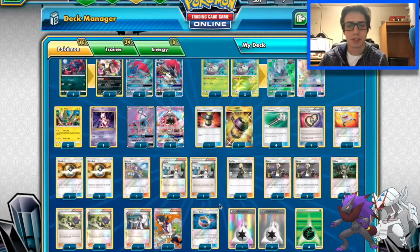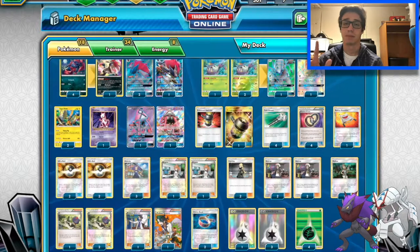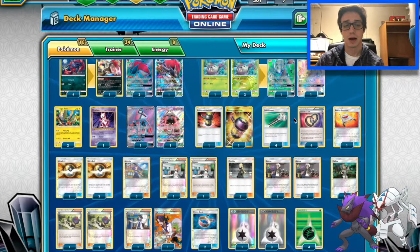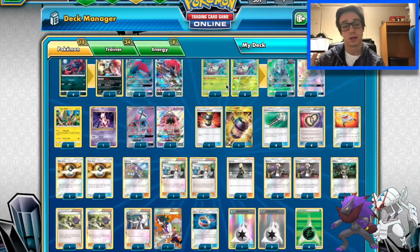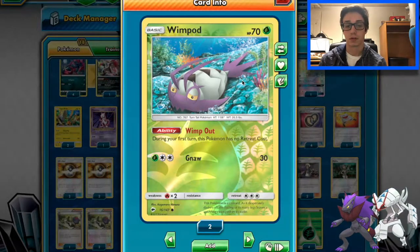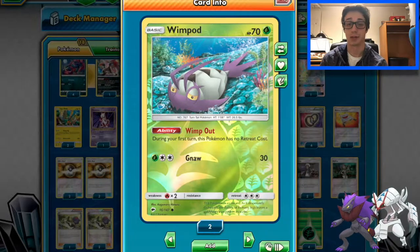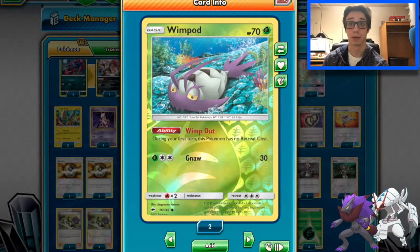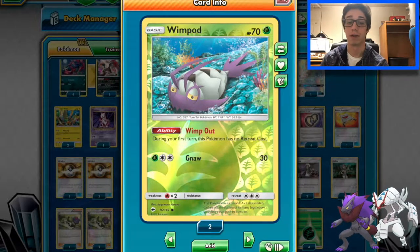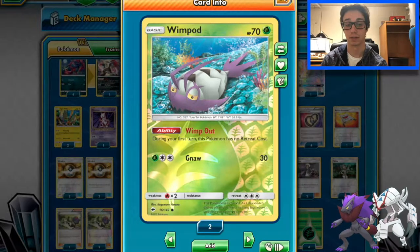Glissapod — I do 3-2. That seems to be fine. You typically want two Wimpods out at a time, just so you can Acerola it. We play three here. You might not get that lucky, but this is the Wimpod you want to play — Wimp Out. During the first turn, the Pokemon has no retreat cost. That has helped me a hundred times. I didn't realize how good that ability was until I actually started playing. It's amazing how helpful that becomes when all you have is a Wimpod and an Ultra Ball — you can still get that turn one, bridge it out, and you can retreat it back to the bench.